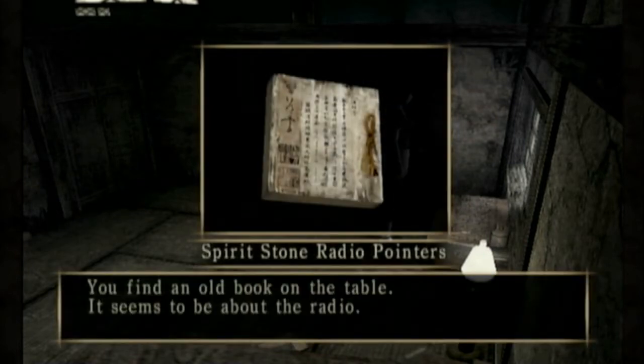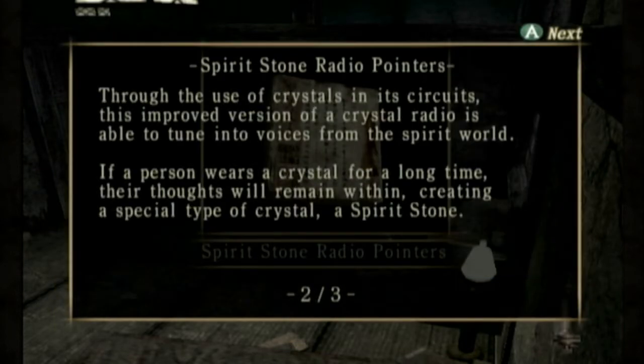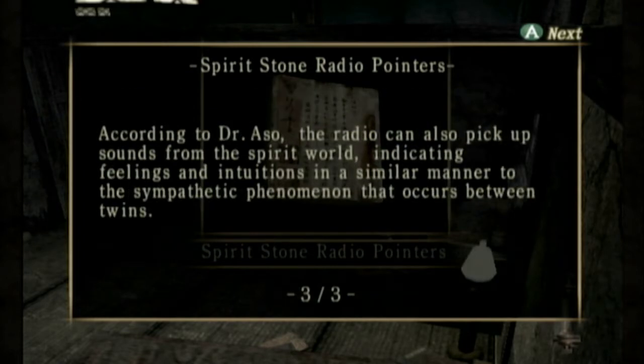You found an old book on the table that seems to be about the radio — Spirit Stone Radio. Through the use of crystals in its circuits, this improvised version of a crystal radio is able to tune into voices from the spirit world. If a person wears a crystal for a long time, their thoughts will remain within, creating a special type of crystal: a spirit stone. According to Dr. Assault, the radio can also pick up the sounds of the spirit world, indicating feelings and intuitions in a similar manner to the sympathetic phenomenon that occurs between twins.